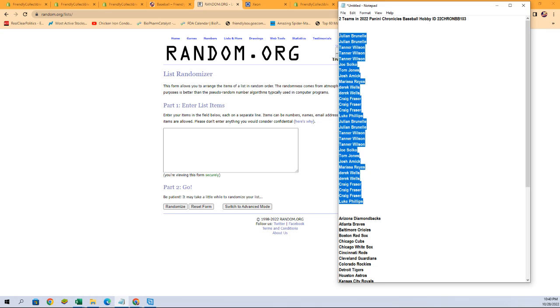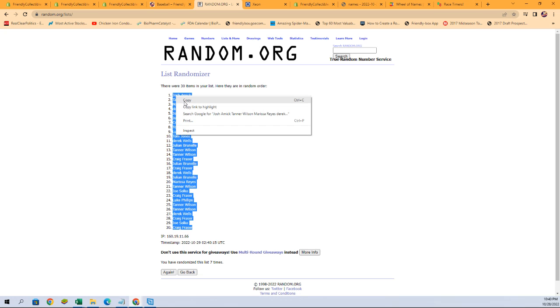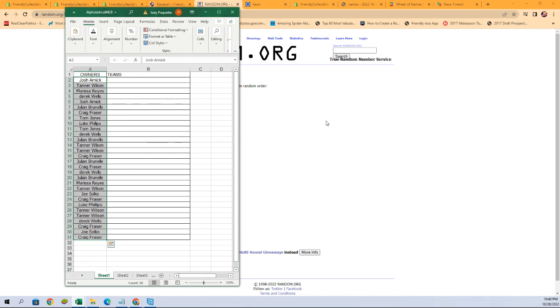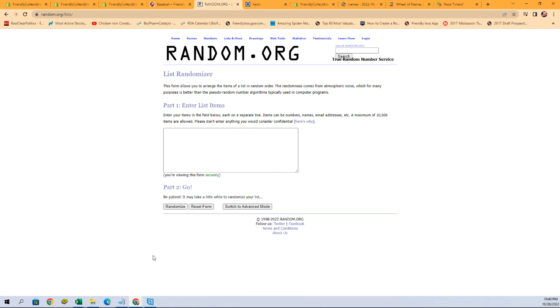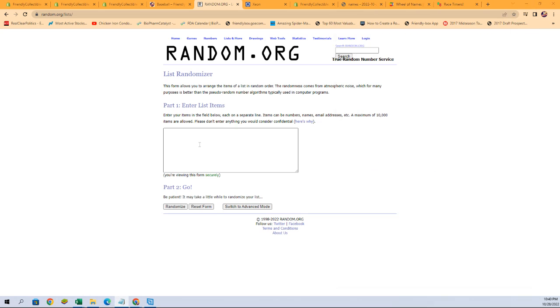Let's start first with our owner name randoms — copy and paste them in here, seven times through. There's one, two, three, four, five, six, and seven. All right, let's get that spreadsheet right there. Let's get the fresh randomizer and our team names.